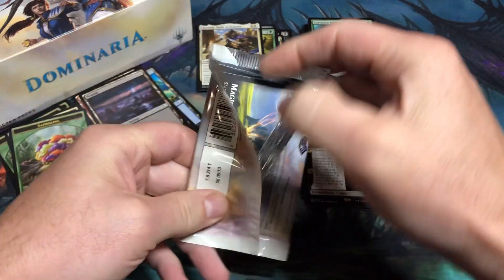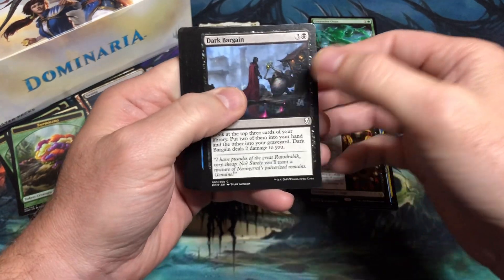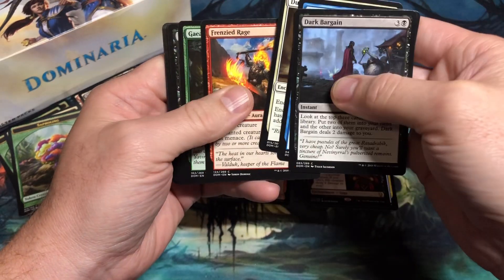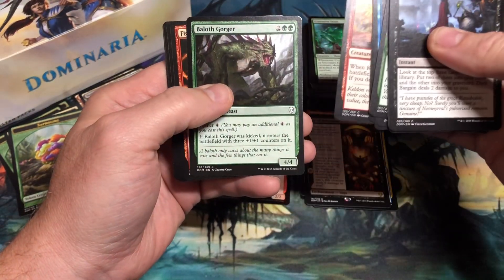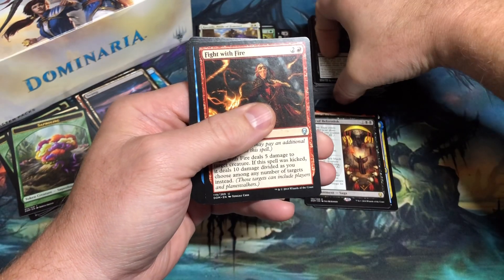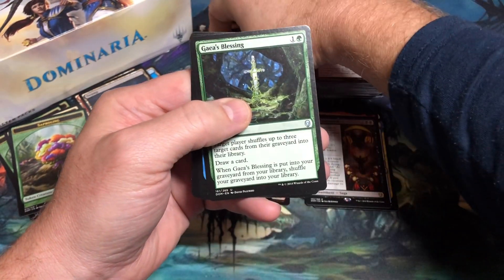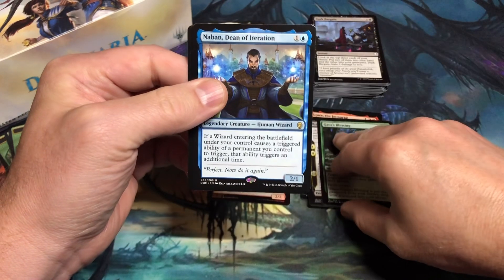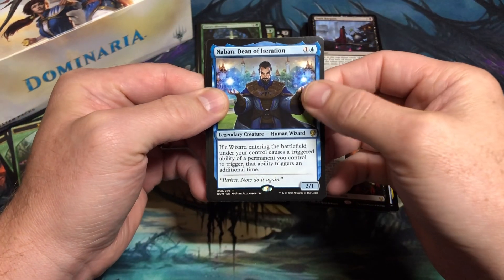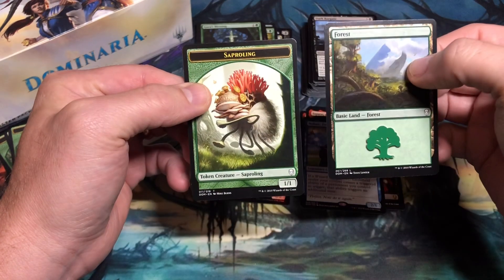Final pack — come on. So far only two Mythics out of the box, opened in the very first video, so I've been kind of slim on Mythics and slim on value. Commons: Dark Bargain, Arcane Flight, Dub, Frenzied Rage, Gaea's Protector, Divest, Divination, Powerstone Shard, Keldon Raider, Baloth Gorger. Uncommons: Fight with Fire, Sentinel of the Pearl Trident, and Gaea's Blessing. Looks like the Rare is going to be a Blue — it's Naban, Dean of Iteration. Naban was part of my Wizards deck; I think I ran two of these in that Standard deck. And then a Forest and the Saproling Token.